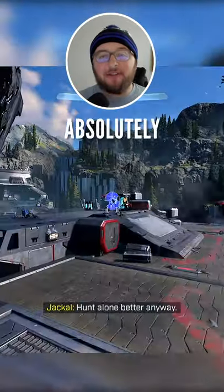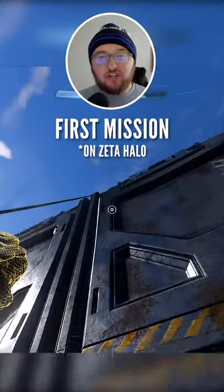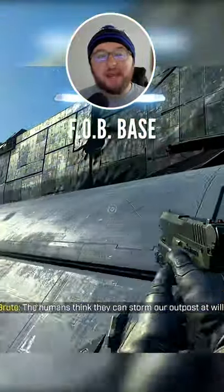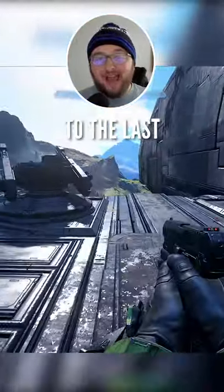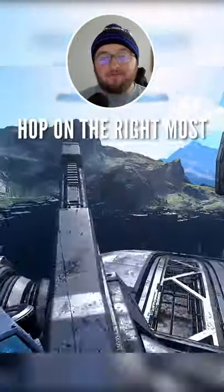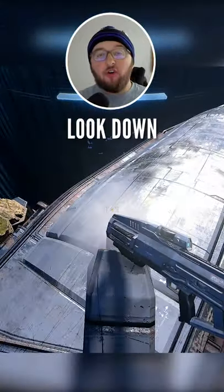This Scorpion gun Easter egg is absolutely crazy. This gun can be found in the first mission before you take over the first bob base. Head over to the right side of this wall, grapple on top, head all the way over to the last anti-air cannon, and hop on the rightmost cannon on that one.